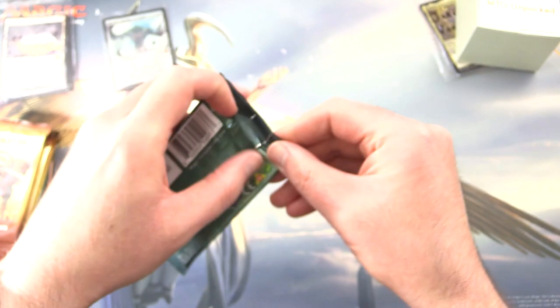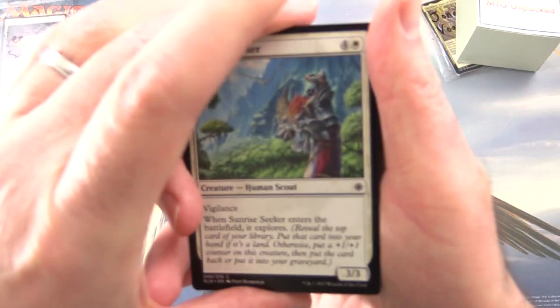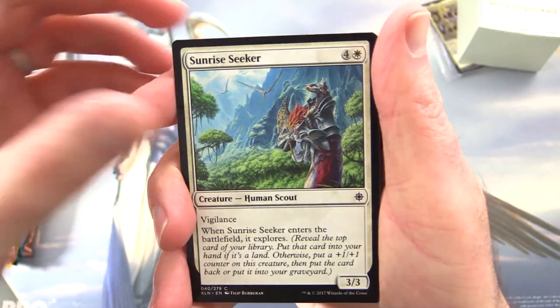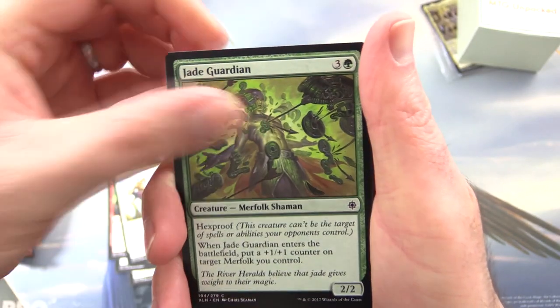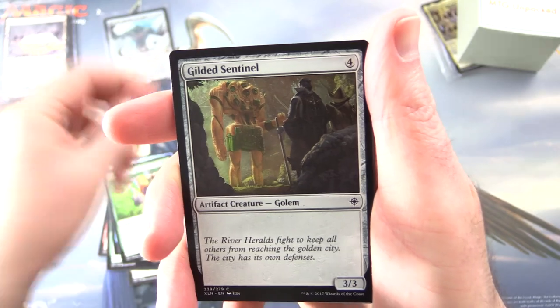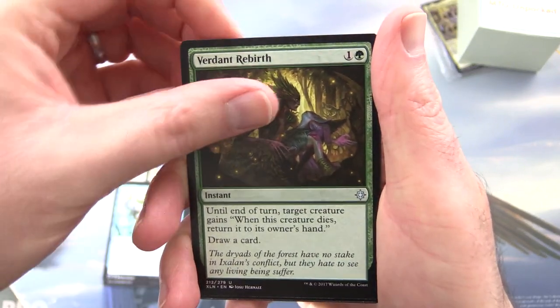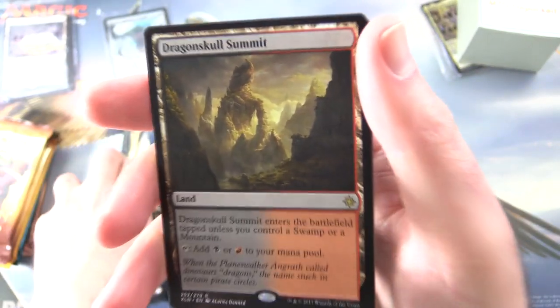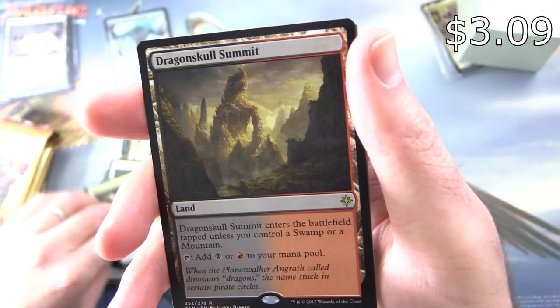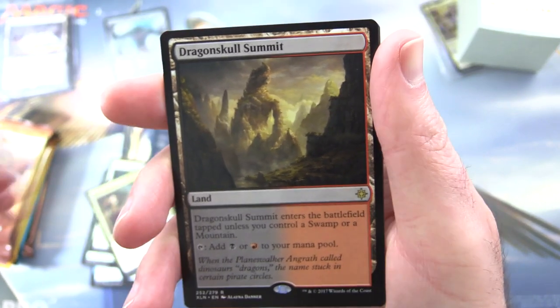Starting off with Ixalan — patrons get the rares, mythics, foils, and anything over a buck. Good luck, Benjamin. We have Sunrise Seeker, Desperate Castaway, Sun-Crowned Hunters, Vampire Zeal, Jade Guardian, One with the Wind, Grazing Whiptail, Gilded Sentinel, Unfriendly Fire, Cancel. Uncommons: Verdant Rebirth, Danto Vanguard — that was a good one back in the day — Call to the Feast. And a rare: Dragon Skull Summit, a land — bad fool tap unless you control a swamp or mountain, you can tap it for black or red. Nice artwork. A Forest and Vampire token.